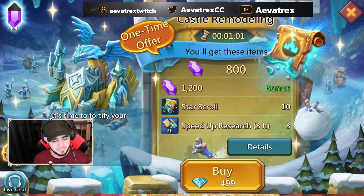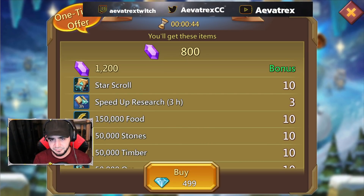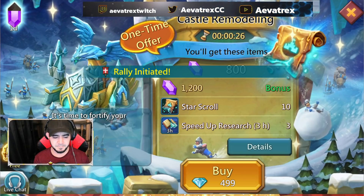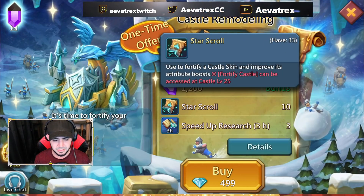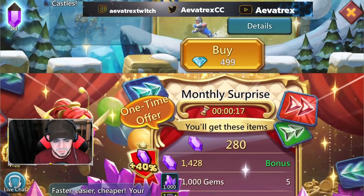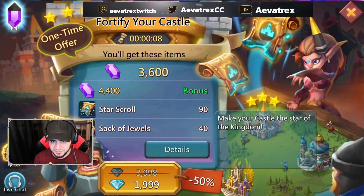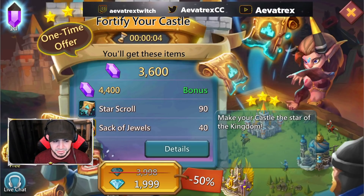I also wanted to talk about this Castle Remodeling pack that's out today. I'm fairly sure it's new, although there may have been something similar in the past — it's not something that was in the rotation. Taking a look at it, at first I thought they're going to come out with a 5, 20, 50, 100 dollar pack for star scrolls. But after a closer look: five dollars gets you 10 star scrolls and a couple of speed-ups. Compare that to the Fortify Your Castle pack — 90 star scrolls for $20, which is more than twice as much.